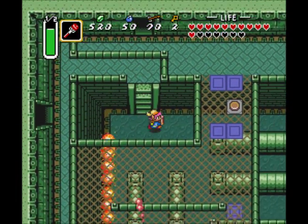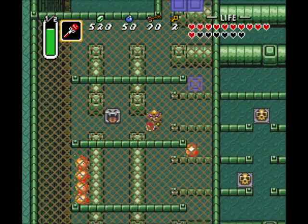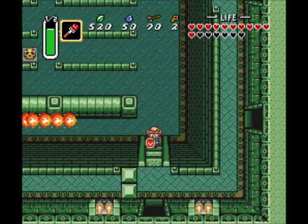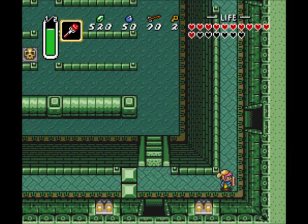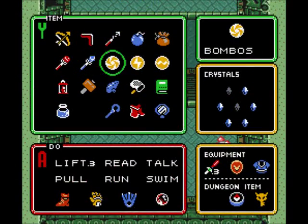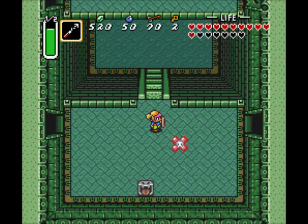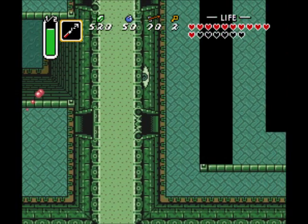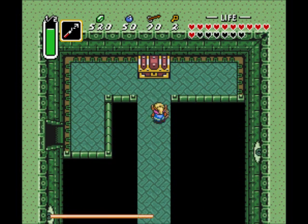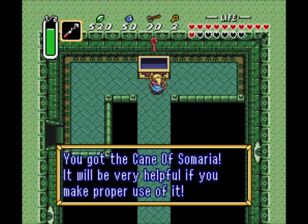Now let's go back down to the lower levels here. Let the Sparky run its course. Oh, that was close — I thought that guy was going to run right in my path. I'm going to take the first door on the left now on this level. I'm going to switch over to my hookshot while I'm thinking about it. Let the Anti-Fairy go by, position myself to shoot across this gap, and dash across here dodging laser beams. And the walkway is collapsing behind me. And in the big chest, we get the Cane of Somaria.